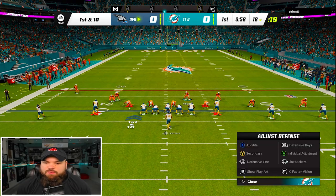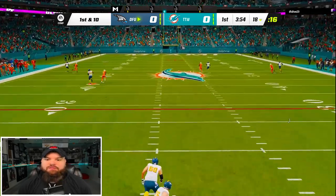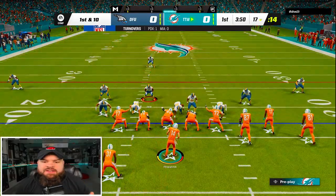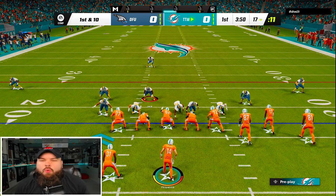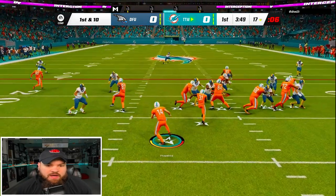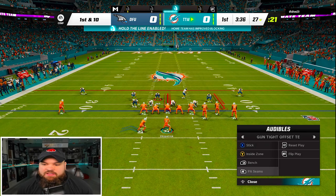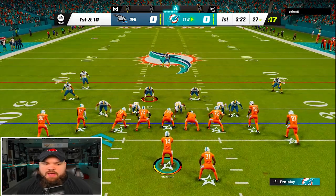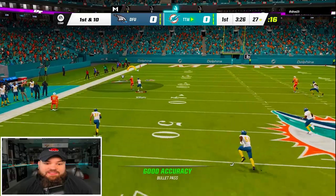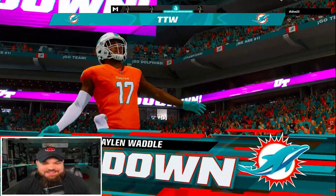Game number three — we start on defense again. We're going to be on Calvin the entire way on the drag. Derwin gets the pick — Derwin with the interception, first play. We're in a different playbook, the Denver Broncos playbook, wanting to attack more vertically and deep. Running the read option — Ryan Fitzpatrick takes it and gets the first. We're looking for Jaylen Waddle on the sideline and we should have him — Jaylen Waddle with the laser in the end zone. Let's go!